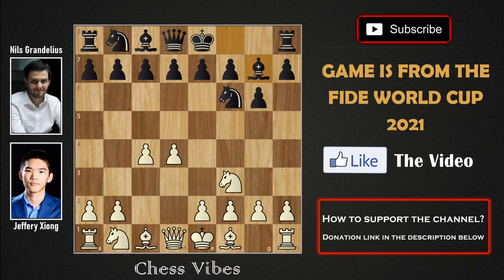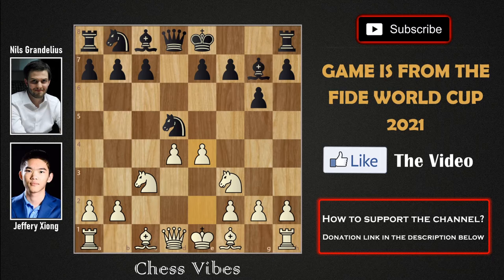We have c4 by white, bishop to g7, knight to c3. If black plays g6 in this position we are in the King's Indian Defense variation, but we have d5 by black, so we are now in the Grünfeld variation. We have cxd5, knight into d5, e4 by white, knight into c3, bxc3 — so white is definitely having a very nice pawn chain, but black is going to try to break it.